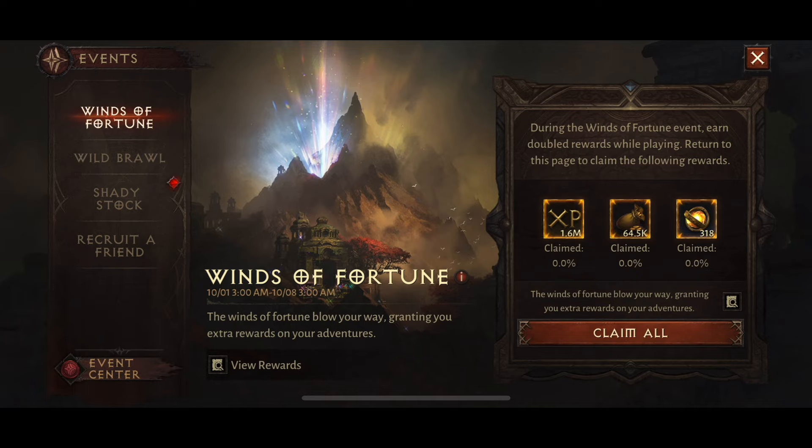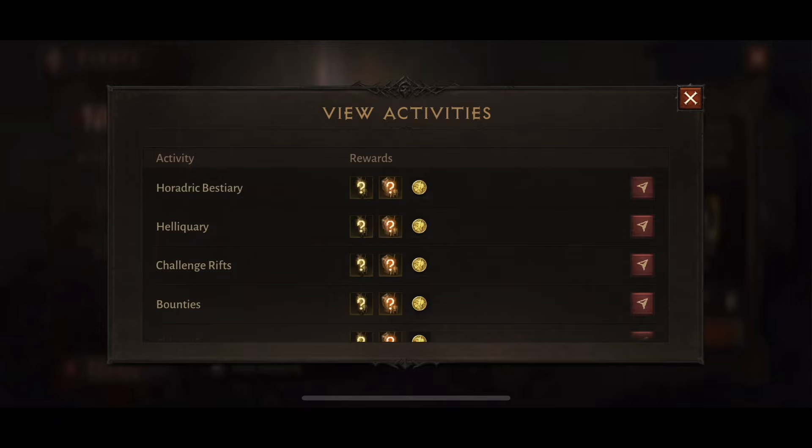During the Winds of Fortune event, you earn doubled rewards while playing. Return to this page to claim the following rewards. You've got experience, gold and battle pass points as well. Here's the activities that you can do to gain the points — it shows you exactly what it will give you double of.